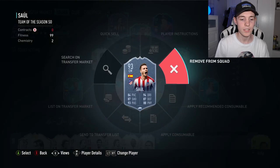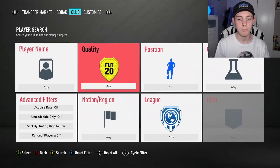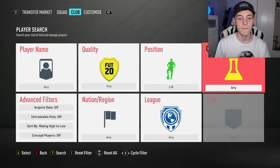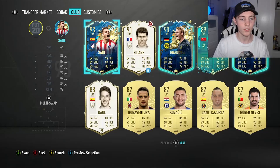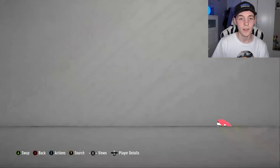This is the new god squad - we're going to be putting Saul into the team up front simply to get the chemistry on the card. We'll obviously convert him to a striker. We'll do a full video on this. I believe the best chemistry style for this Saul card is probably an Engine, which is obviously going to be very good - so that's probably the one I'll go with in the end.